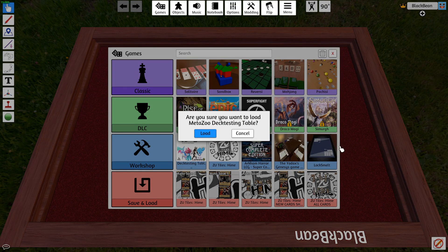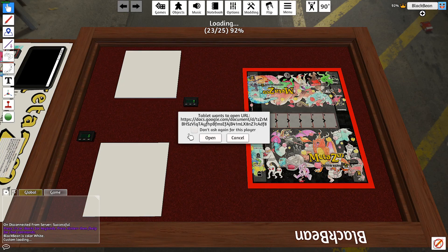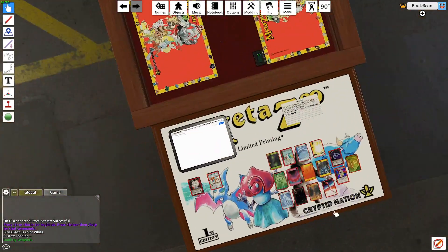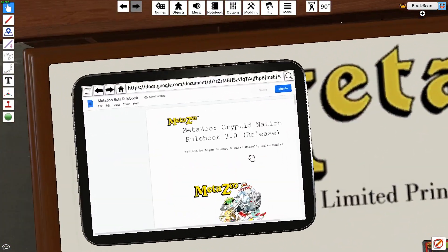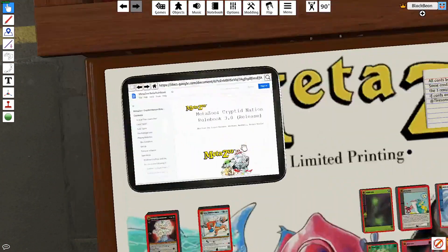It will basically load this map in, so it may take a minute or two because TTS is constructing all the cards. If this is the first time you've loaded the map it may take longer depending on your computer. It will say 'this tablet wants to open URL' — you can say yes. That's because the MetaZoo rules are actually in the tablet here, so you can just go and see the rules without tabbing away.